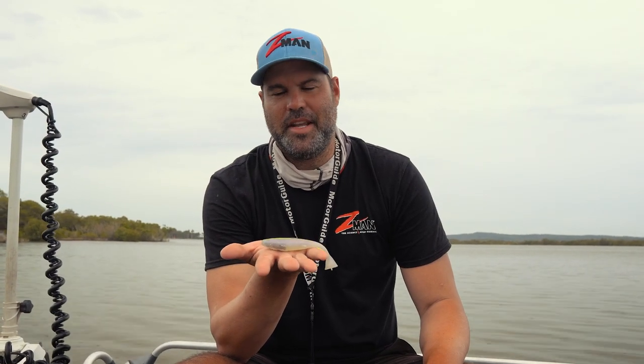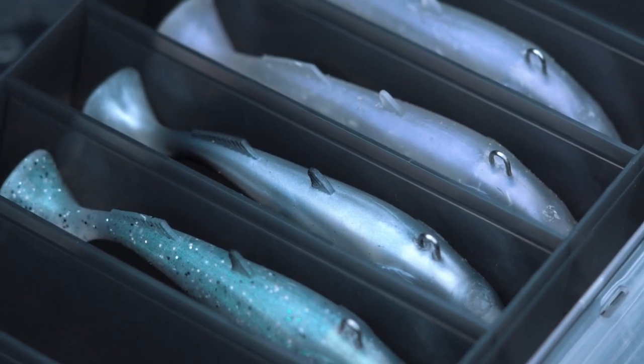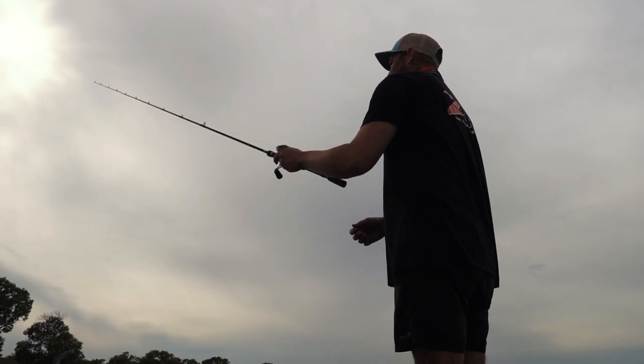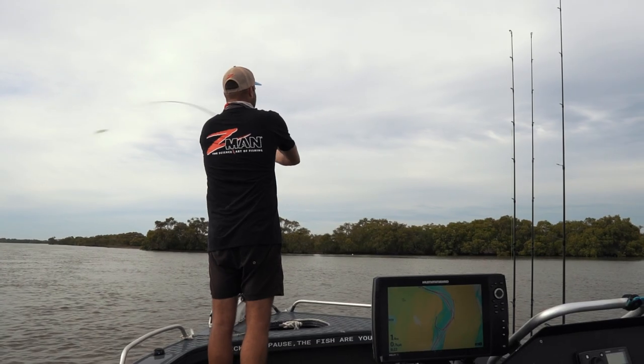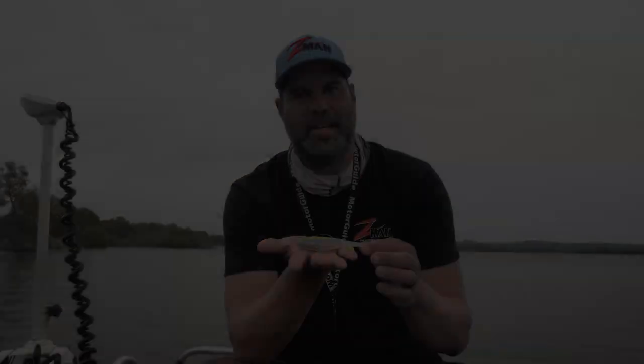My favorite sizes in the Z-Man Hercules range for flathead are the four inch and the five inch. The four inch I fish in shallower water, and the bigger five inch I fish in the deeper water column. That extra size allows me to keep contact with it and keep it on the bottom in depths up to eight to ten meters very easily.